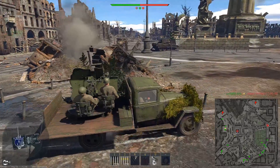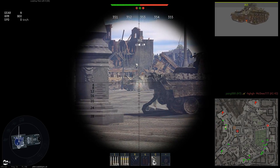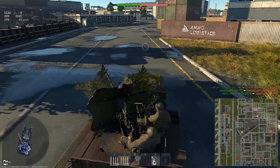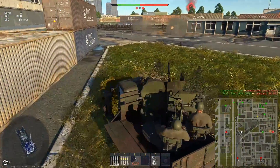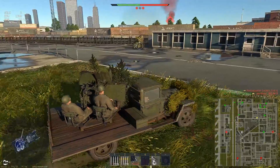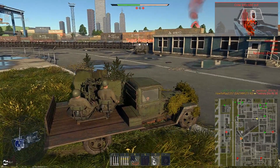Unlike usual tanks, which have to aim at different parts to knock out different crew members or look for weaker armor plates to penetrate, with this gun's huge rate of fire and no reload you don't need to aim or look for weak spots — it's enough to casually spray shells all over your opponents.